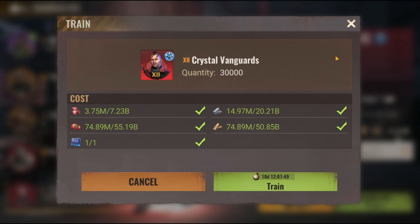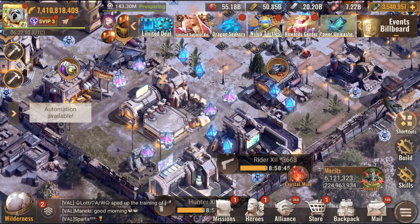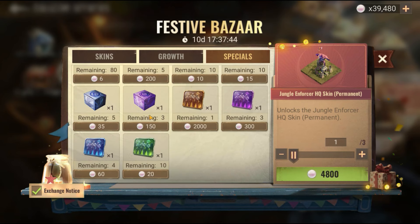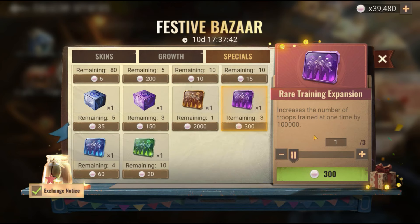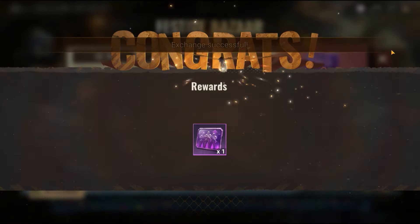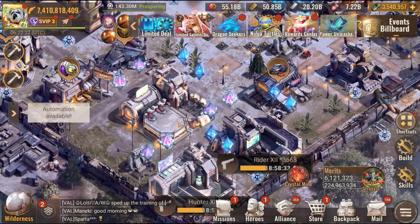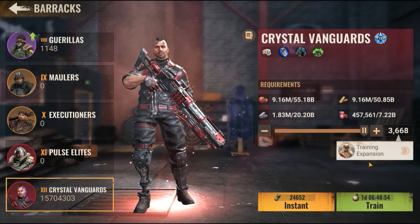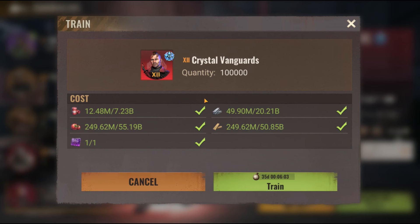That's one option — that's for 30k. Now if you went and took the other one from the mystic store specials, I'm going to show you the fancy one, like the 100k for example. Here's the 100k — again, train, T12 expansion, try to use this one — that's 35 days.